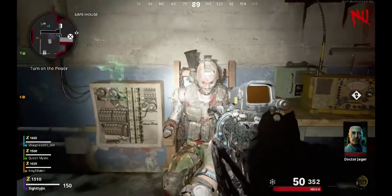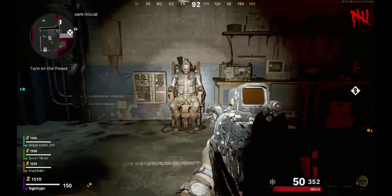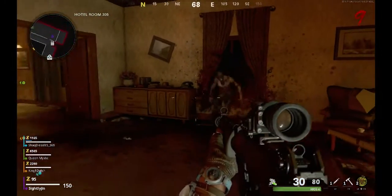Klaus looks like this guy right here — this is Klaus. He's missing his hands, a battery, and a dish so he can know where he's at. Those are the three parts you need to find.